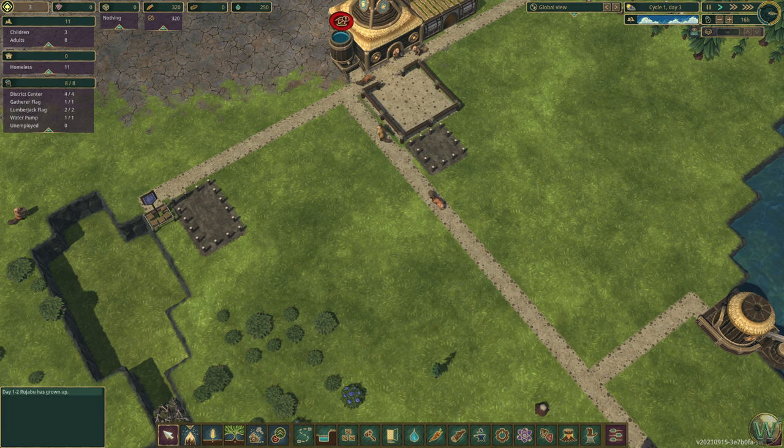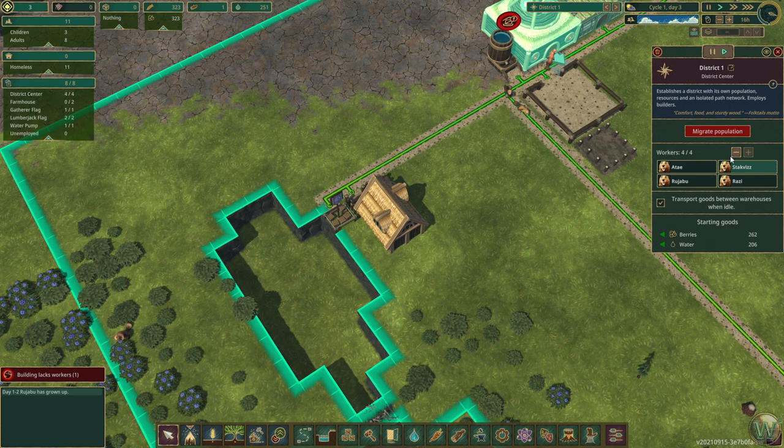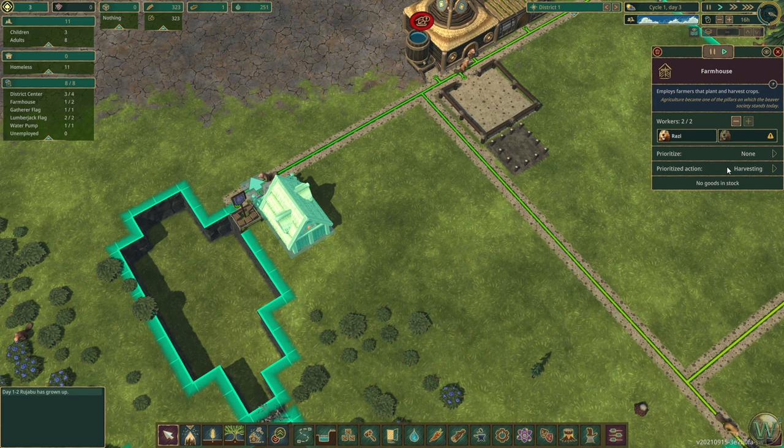An aerial screw — yeah, that was pretty obvious once I knew what it was called based on the look of it. We are building our farmhouse now. The farmhouse has two workers, or needs two workers. We could release one of these district center workers to work there at least. Do they just set up farms wherever they feel like it, or do we have to designate some farm plots?